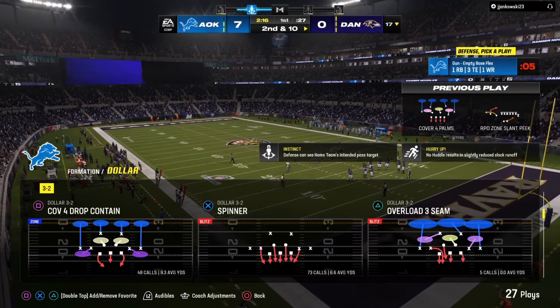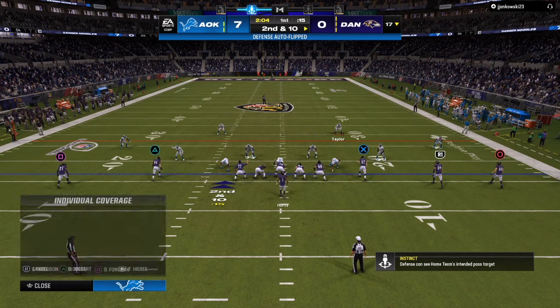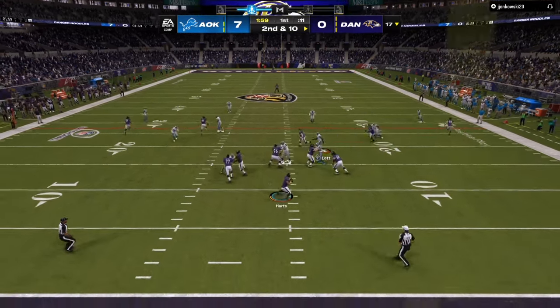Key tip number two: match personnel. If you can see your opponent with four or five wide receivers, that's the reason why it's important to always let them pick their play first. As you can see, I'm running Cover 4 against five wide and I'm manning up the two inside receivers.